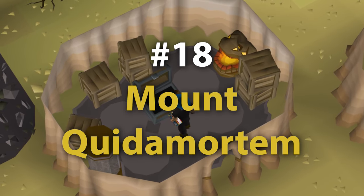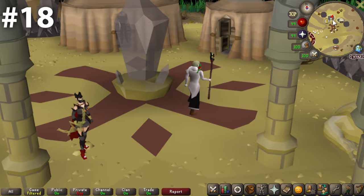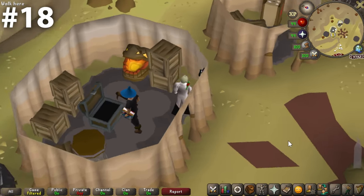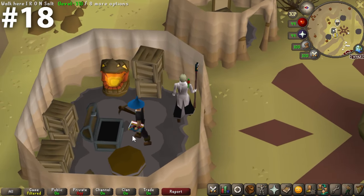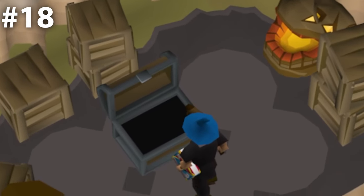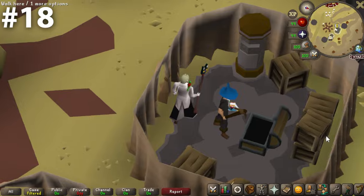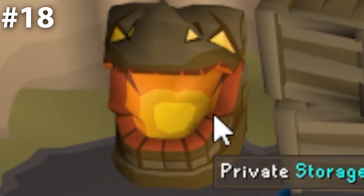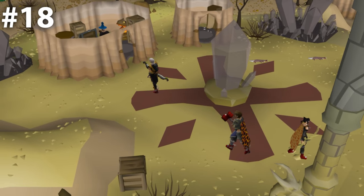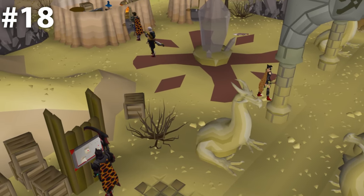At number 18, we have Mount Quidamortem. If you're going to put a bank chest in a tent, this is the way to do it. Mount Quidamortem is in the middle of nowhere, but obviously next to the Chambers of Xeric. The bank chest itself is in a tent that doesn't feel too big or too small, with a really nice rug on the ground and some storage boxes. There's also a nice decorative piece — I'm going to call it a snake head — and as soon as you exit this little tent, you come out to a nice wide open space on a large plateau. I think it's a nice bank chest.